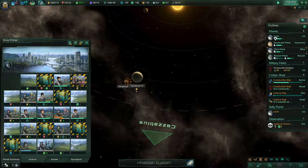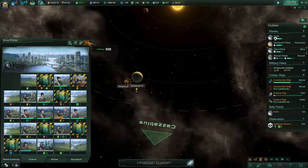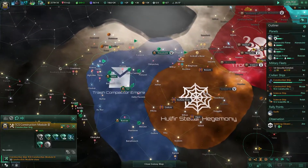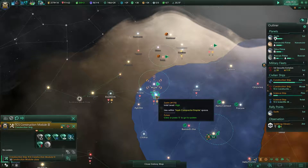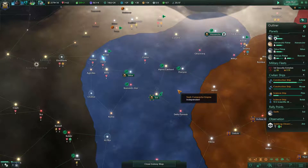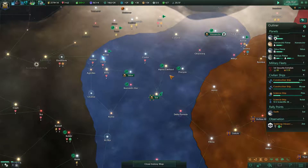At Sirius Prime we can't clear this tile because we don't have enough minerals — that's a shame. Construction ship, what are you doing? You are doing nothing. Build the mining station here. We need more mining. We can store 15,000 and we gain 62 per month.